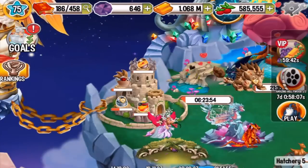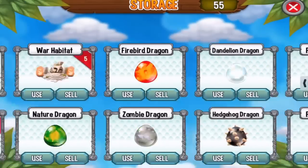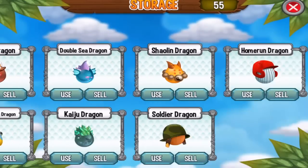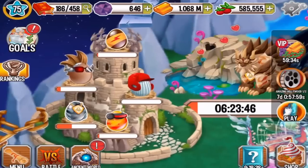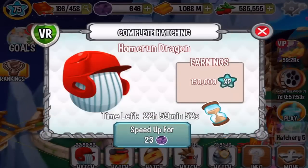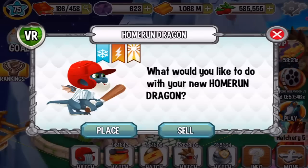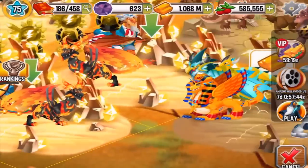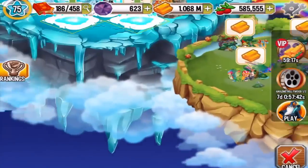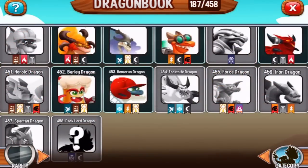Let's go to the storage and use the Home Run egg. The egg will finish incubating in 23 hours, but I'm going to speed it up a little bit. This is a three-element dragon — ice, electric, and light. Let's place it into an ice habitat. Dragon number four hundred and fifty-three.